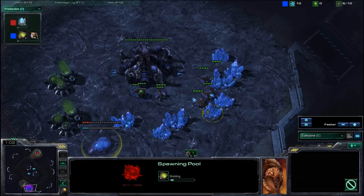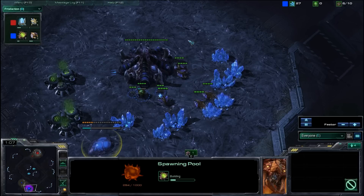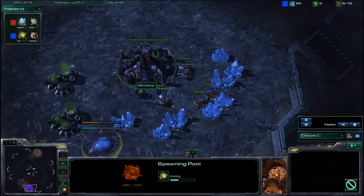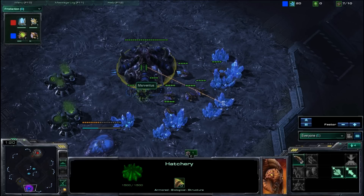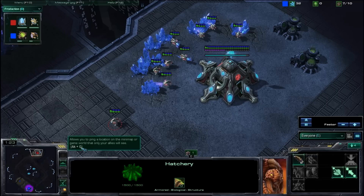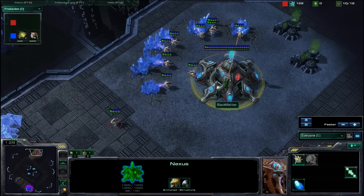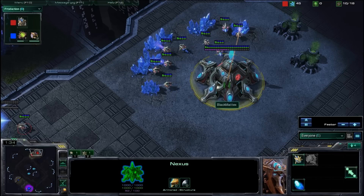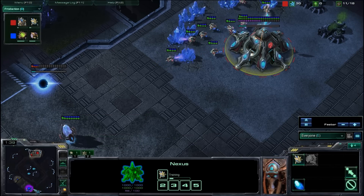You're wondering why I'm doing that — I'll explain that in just a second. In the bottom middle of the screen there is a blue Protoss, that is myself, Marventus. In the top middle of the screen, in the opposing corner, we have the red Protoss, Mr. Blackmatics. And here we are on my favorite map in the whole wide world, Metalopolis.